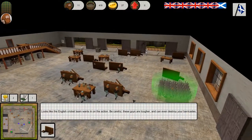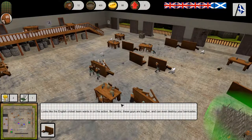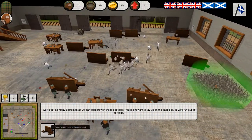It looks like the English cricket team wants in on the action. Careful — these guys are tougher and they can even destroy our barricades. Get as many Scotsmen as you can onto those oat fields. We might want to lay off on the bagpipes or we're gonna run out of porridge.